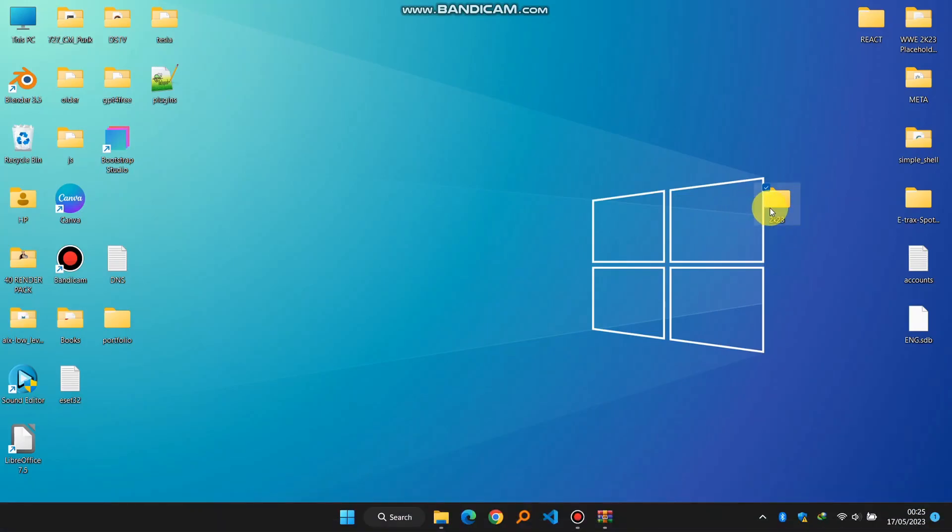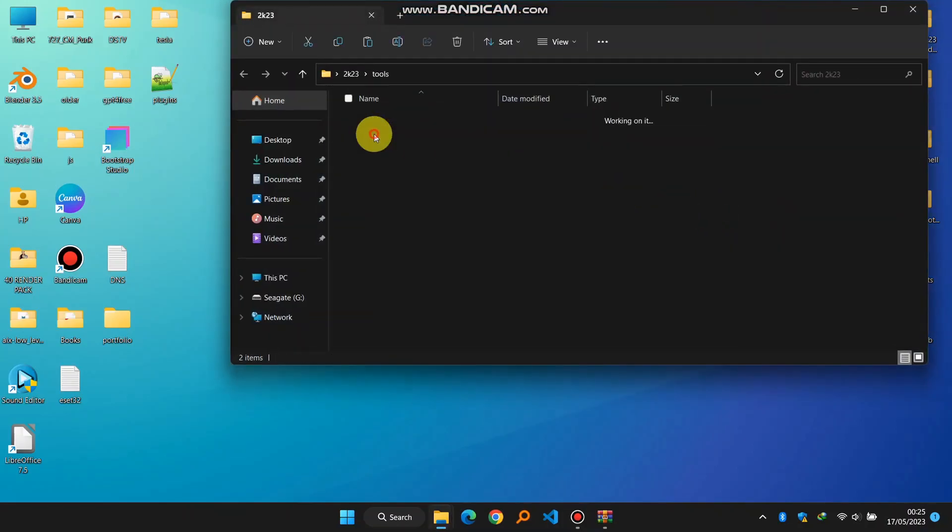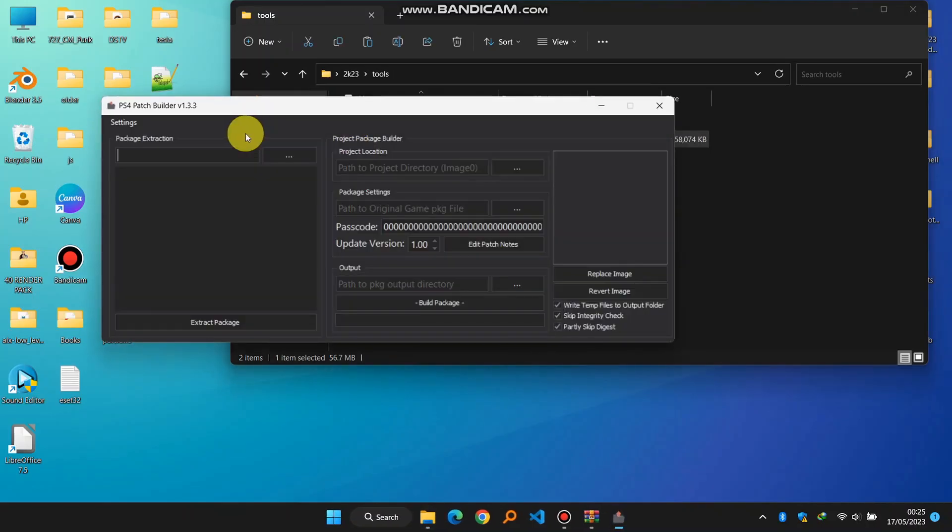The first thing that you're going to need is those two files: the base game and the update file. It can be version 1.03 or 1.09, or whichever is the latest update, as well as the base game. You're going to need Patch Builder and also Cake Tools.